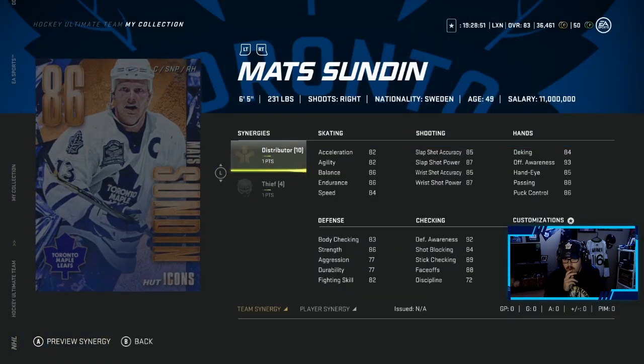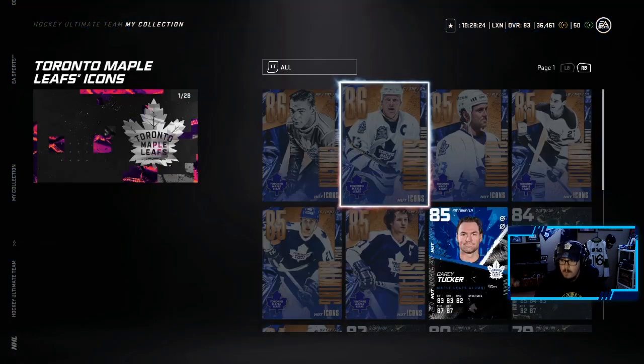We're doing an 86 overall icon. We have four chances at Sundin. There are a lot of 86s — there are four 86 overall goalies, so there's a possibility I can get all four goalies. Hopefully that's not the case. We do want this Mats Sundin. I love the card — the card alone has it sold. That jersey, the patch with the gardens on it. With the synergies he looks good, without he's decent. We are hoping and praying I'm able to pull Mats Sundin. This card is just beautiful.